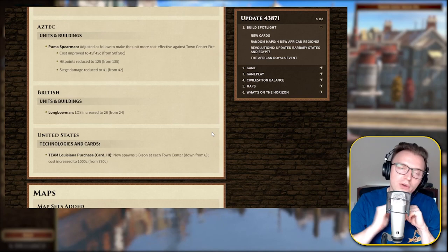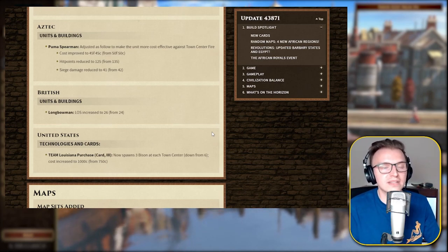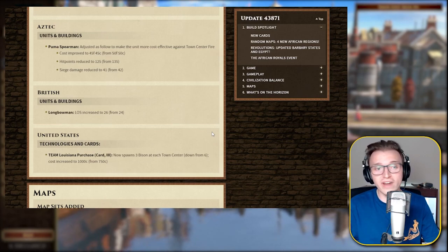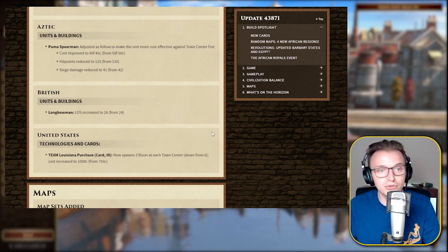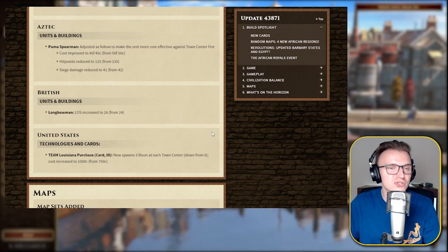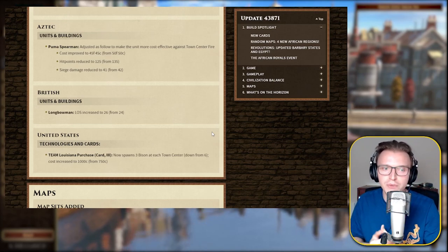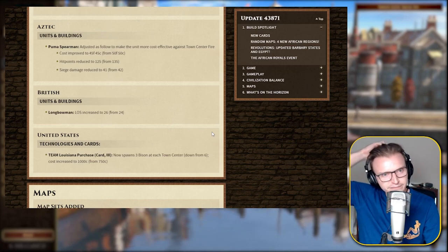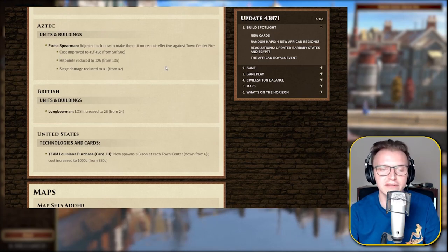Aztec — baby! I'm loving Aztec right now, one of my favorite civs. We're going to be seeing more Aztec with a good old buff to the Puma Spearman. I thought the Puma Spearman were already really good with their insane siege damage, but we have a cost improvement of 10% reduction on both food and coin — absolutely amazing. Hit points have been reduced however, and siege damage reduced a tad. There was something in the preview build about an extra Spearman for the 6 Spearman card changing from 6 to 7 in age 2, but I don't see that here — they may have removed it.